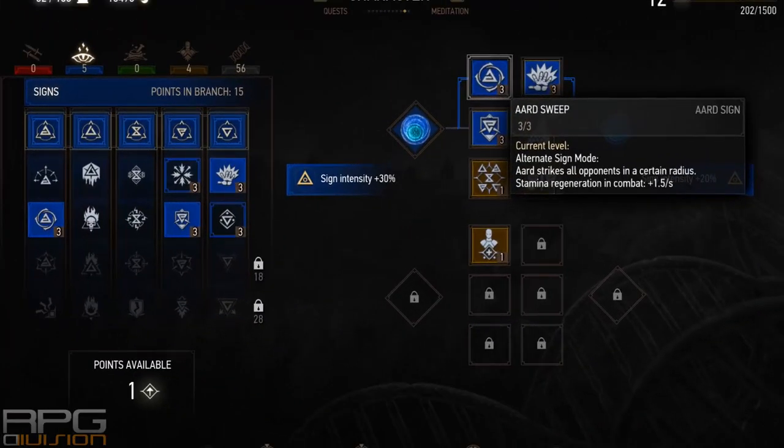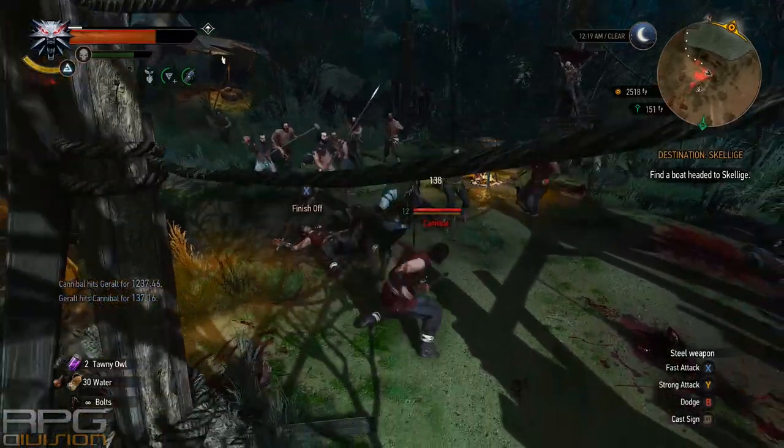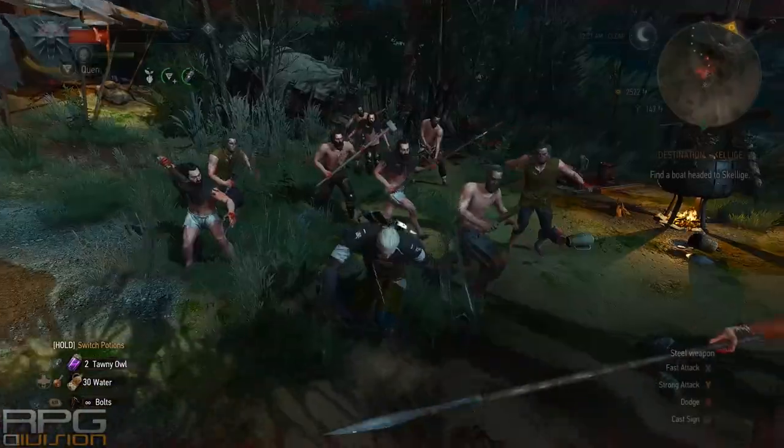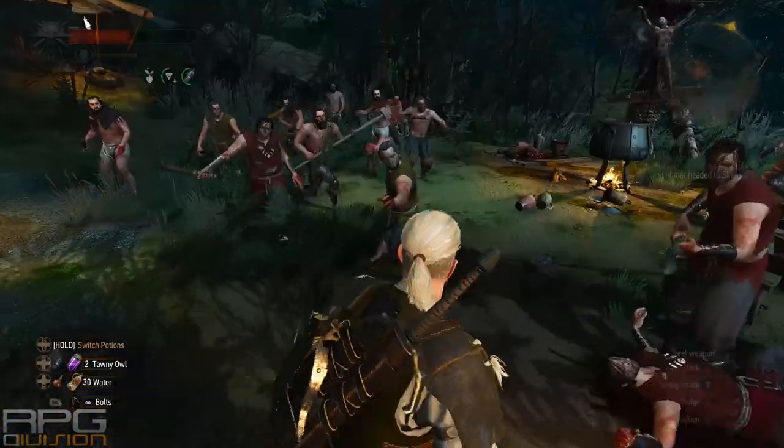My skill setup at level 12 is 3 blue skills and 4 general ones. For blue skills you can use whatever you wish and whatever suits your playstyle, as long as you have at least 3 of them. By using 2 greater blue mutagens with 3 blue skills we get a sign intensity bonus of plus 50%, which is quite good. The blue skill I've chosen is Aard Sweep — a very nice alternative casting mode for Aard that does AoE around you and knocks back enemies. With such high sign intensity they will get knocked down and you can finish them off with a single press of a button.